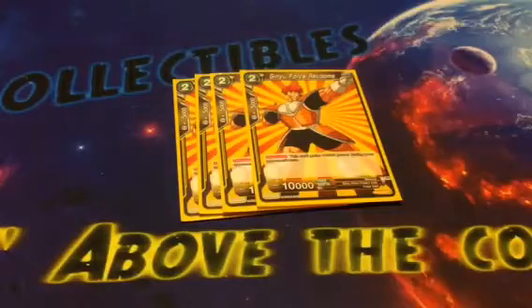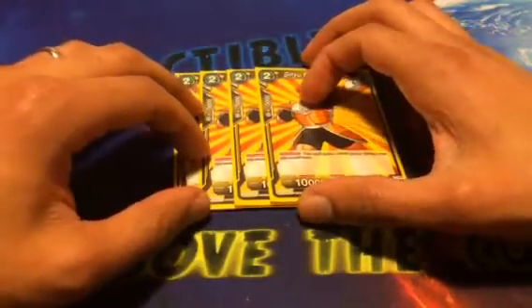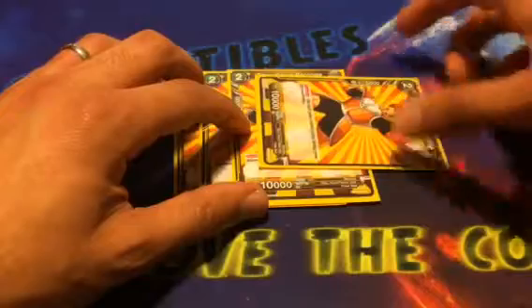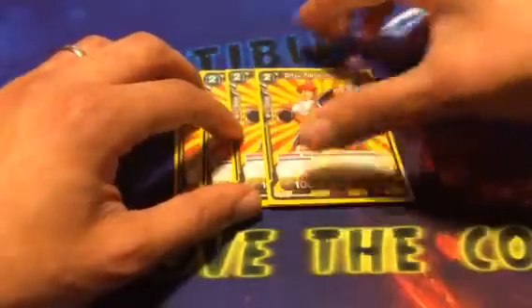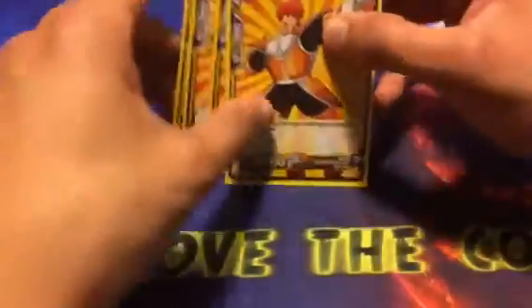Next, we play four Ginyu Force Raccoon. I've come to appreciate this card. After you attack and do your shenanigans, on your opponent's turn this thing gets plus 6,000 power, which means if they're unawakened or at a single 10K, to kill this card they would basically need to use a 10K boost or two 5K combos. And again, zero cost 5K — pretty good.